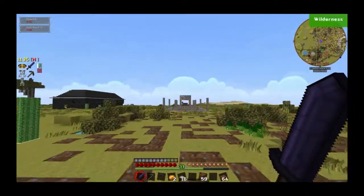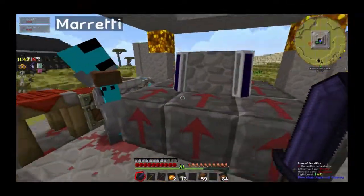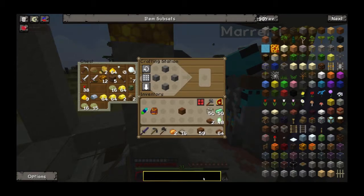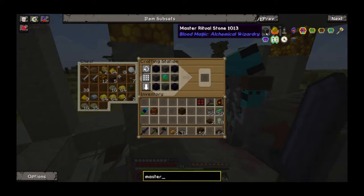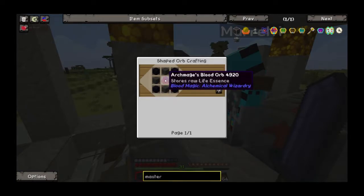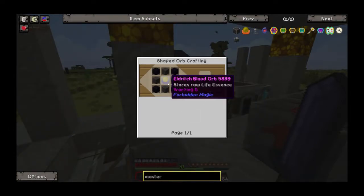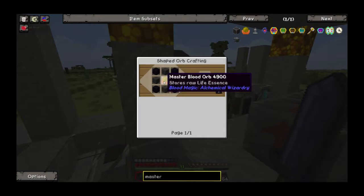I'm trying to make a master ritual stone but for some odd reason it's not wanting to craft. I'm sure you're doing the right thing. I have four ritual stone, four obsidian from Minecraft, and the orb. I should be able to make it. A master blood orb? No, a master ritual stone. Which blood orb do you got? Maybe it's just because I'm not using a normal crafting station. I just have an apprentice blood orb, but it really shouldn't matter what kind of blood orb I'm using — it works for all.